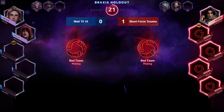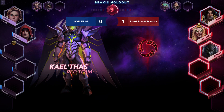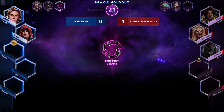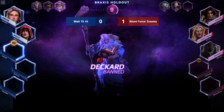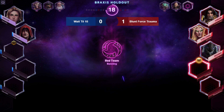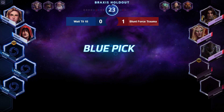Blue team needs a tank. Murky's good here because you could cocoon KT and kill everyone else. Blue team picks ETC with Mosh Pit. Red team picks Ragnaros as the off-laner — the Lava Wave doesn't do much against Zerg, but it's still good. Red team also picks Greymane and Rhaegar. Then comes Sgt. Hammer for blue team. Greymane won't be able to touch Hammer — only KT can reach her without getting pounded, and ETC will just boop anyone who gets close.